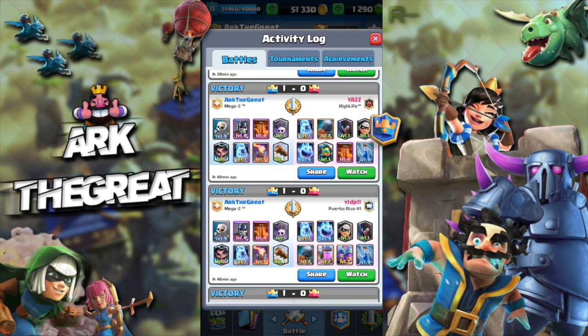Bridge spam is the archetype where you just place your battle ram, night witch, and bandit on the bridge with ice golem or ice spirit and just hope to take their tower. It's basically plaguing the grand challenge meta and I hate it. I did make a video on this type of deck — not very proud of that — but my job is to give you guys new decks, so that's what I try to do.